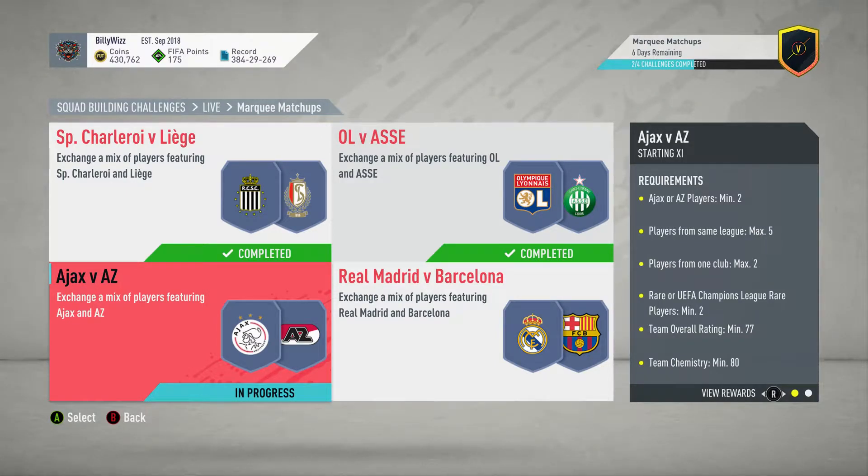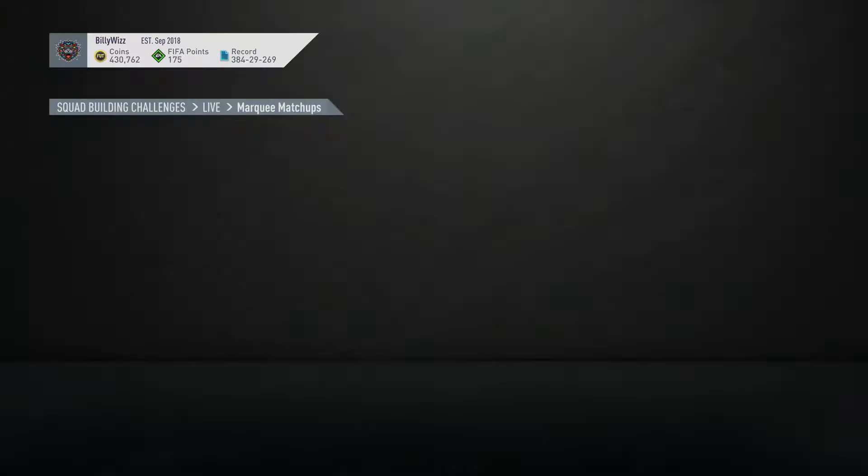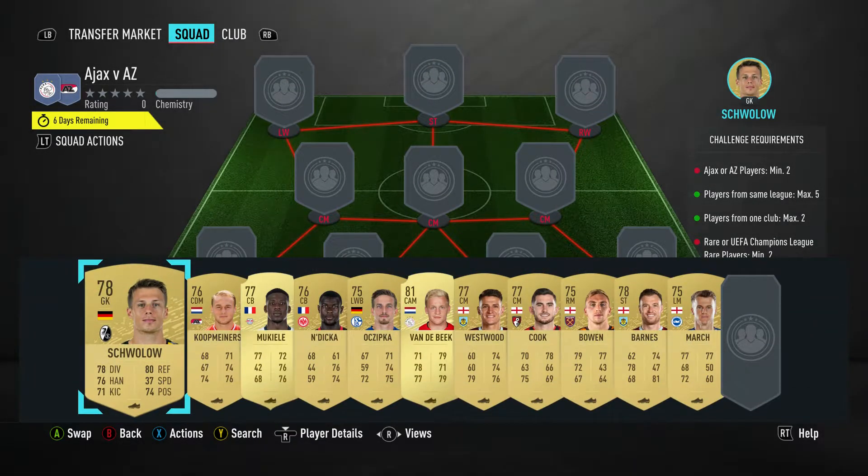Billy with Gemma back online. We're doing the third marquee matchup for this week — it's Ajax versus AZ. We get a gold players pack back for completing it. It costs about 10.5k to 11,000, requires no loyalty and no position changes, so let's crack on and get it done.